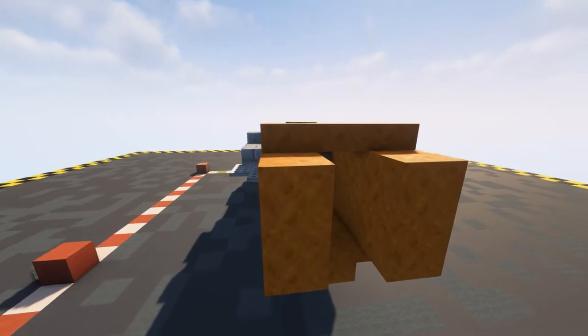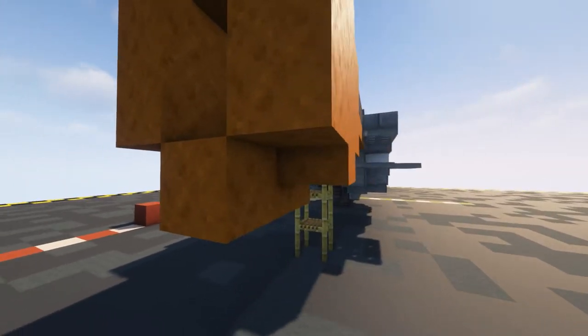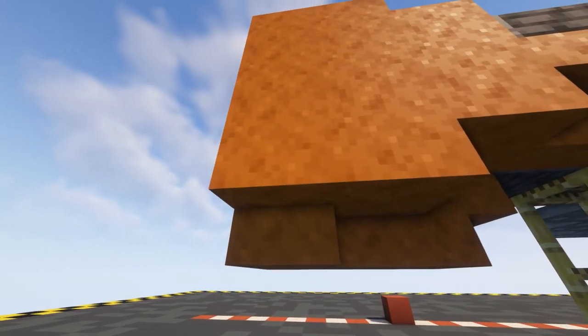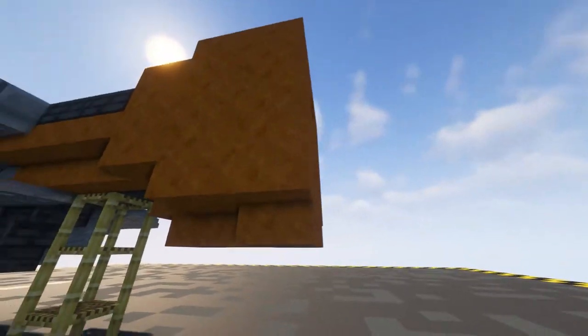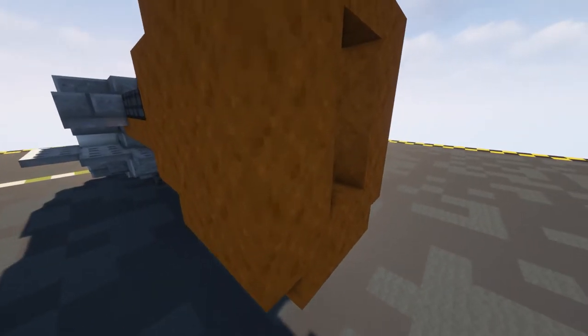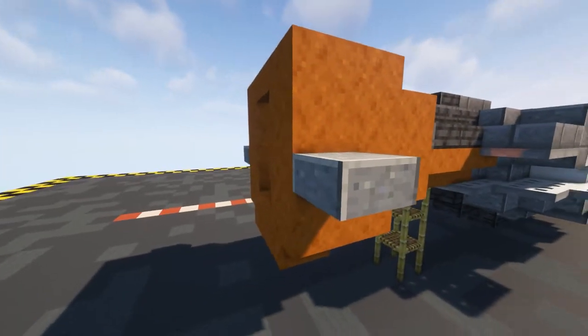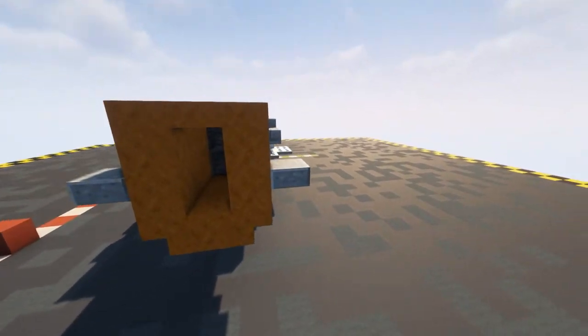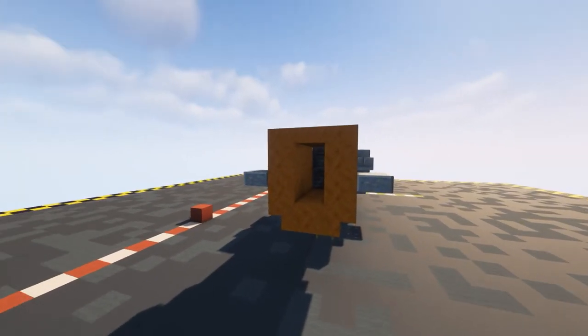Repeat the same thing again - one two three four slabs along the top, block in the middle - but this time put in a stair there and a stair there to get this tapered effect. On the upper part of the lower two put in a polished andesite slab either side, and that's going to go to our tail later on.